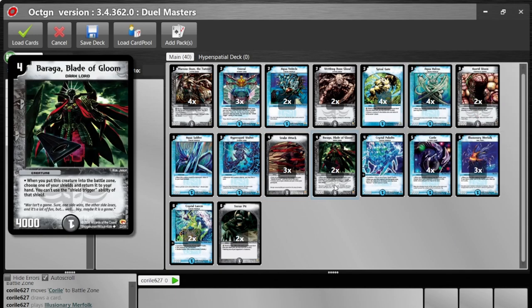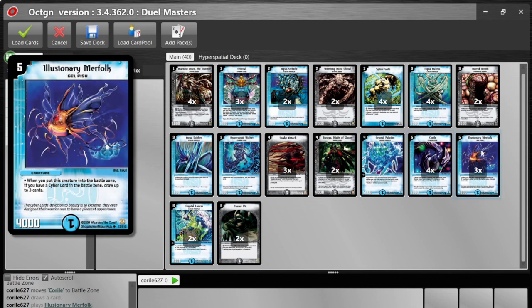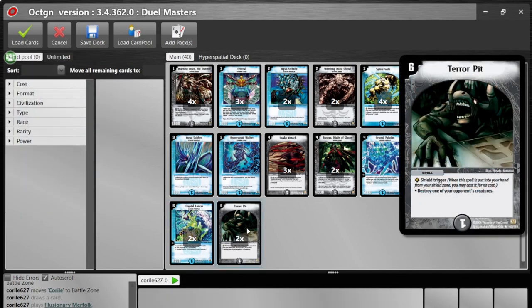We have 2 Baraga Blade of Gloom as pseudo-card draw — risky if Ben is aggressive since we draw by destroying our own shields, but useful against slower decks. It's also 4,000 power, which dodges Searing Wave. 1 Crystal Paladin as a solid finisher. 4 Core Isle. 3 Illusionary Merfolk — this deck needs a way to keep cards flowing, especially since we're giving Ben more resources when being aggressive. And finally, 2 Crystal Lancer and 2 Terror Pit. That's the deck. I'm really excited to see how it performs.